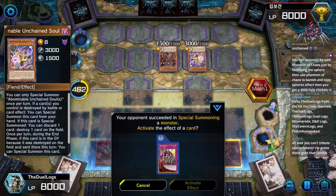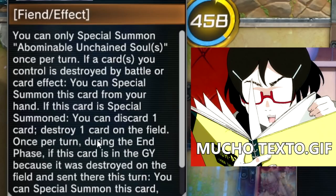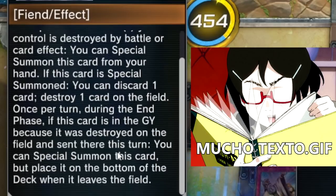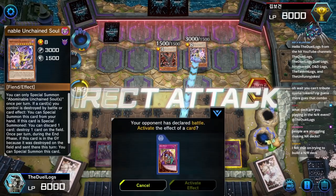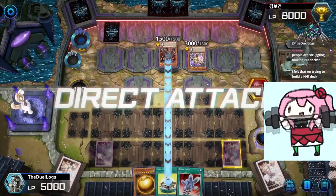Abominable Unchained — if this card you control is destroyed by battle or card effects. If this card is Special Summoned, you can discard one card, destroy one card on the field. Once per turn, during the end phase, if this card is in the graveyard, Special Summon it. Is it gonna activate its effect? No, it's not. So it just has two cards and it's going to attack directly for big damage.